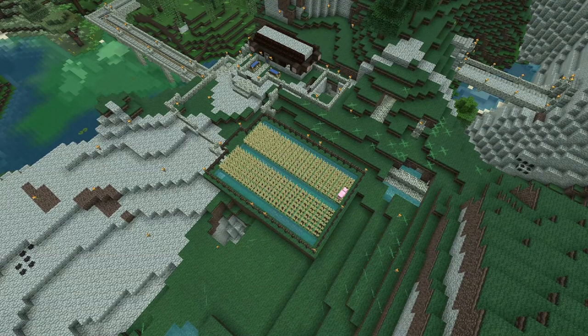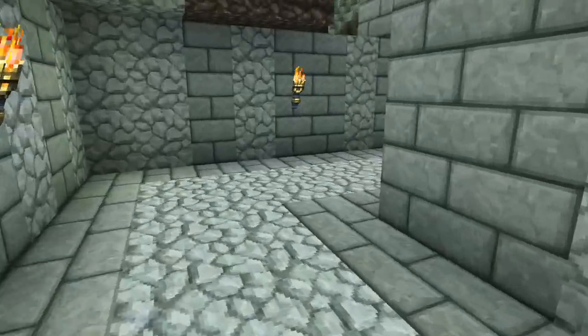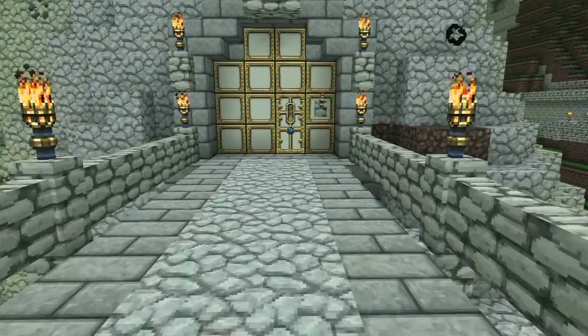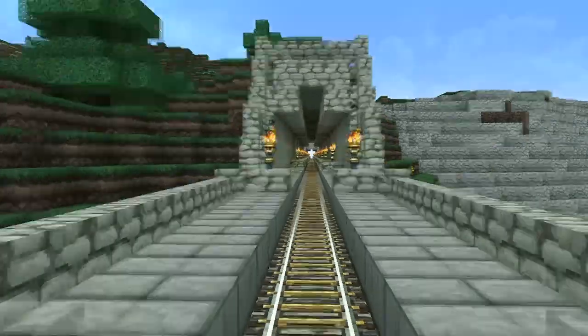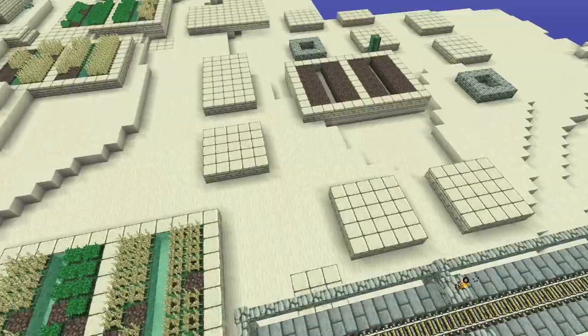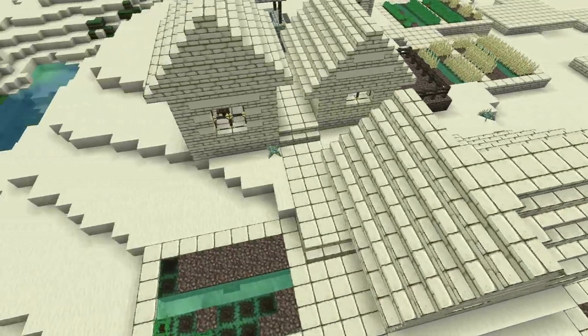As well as stone, the railway uses 2,840 redstone torches, 10,173 rails, 3,000 powered rails, 2,100 torches, 3,800 iron bars, and 10,062 gold bars. 127 diamond pickaxes were used up during its construction.